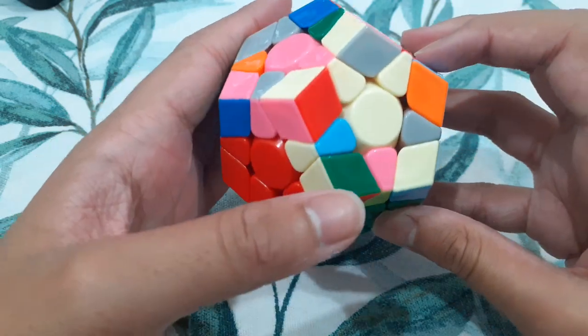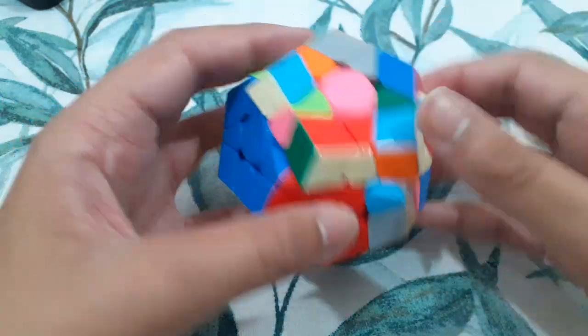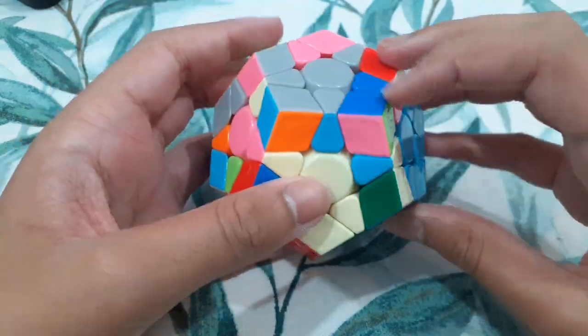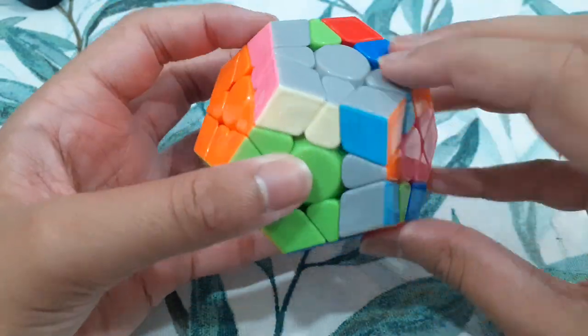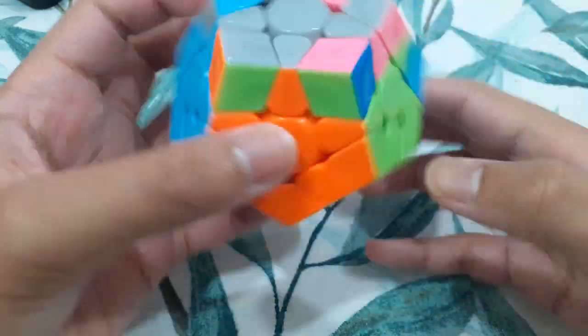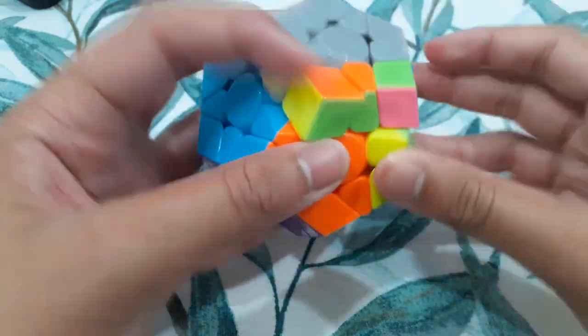And this. Now I have this pair, which I'm going to insert with the edge. So that's a bit of block building. Easy pair there. I'm going to do something like that. Insert that, rotate, and then insert this, preserving the eel. Now it's soon.